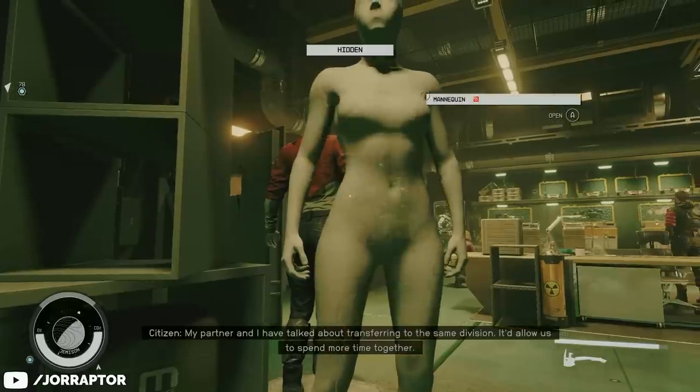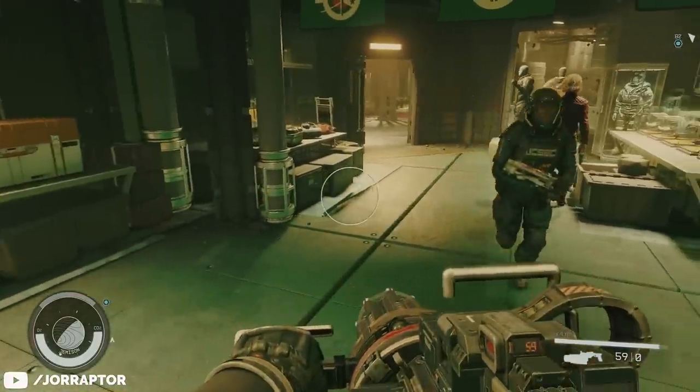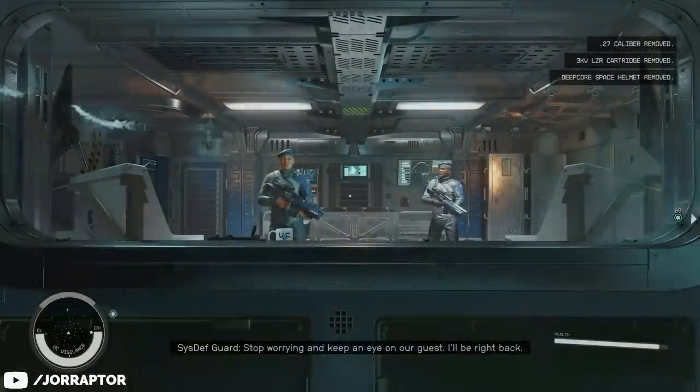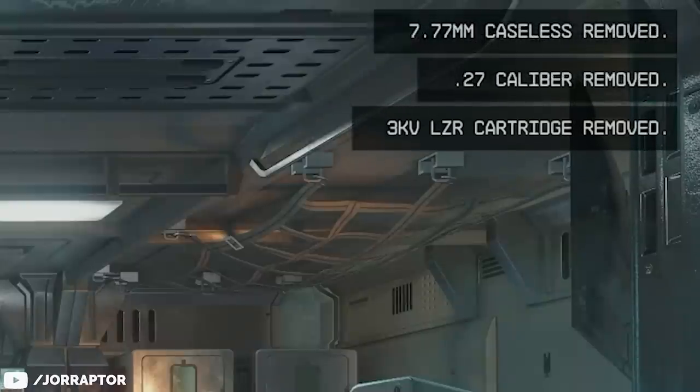You can take everything as long as the shopkeeper doesn't see you. Stay out of trouble after this though, because the moment you are caught you will lose all your stolen goods, including the micro gun. So saving before stealing is smart as well.